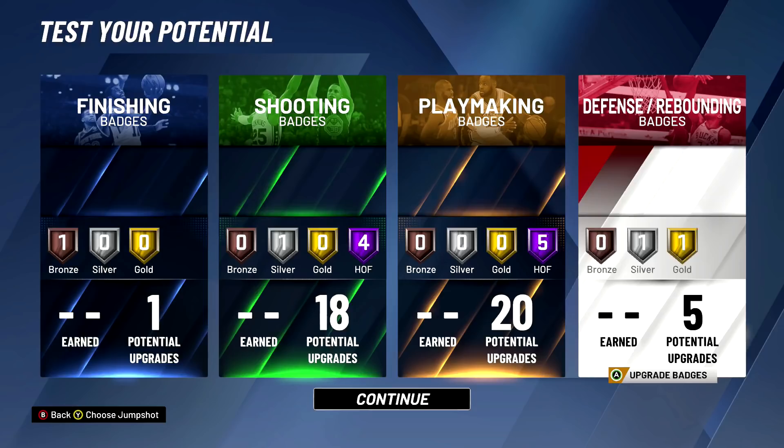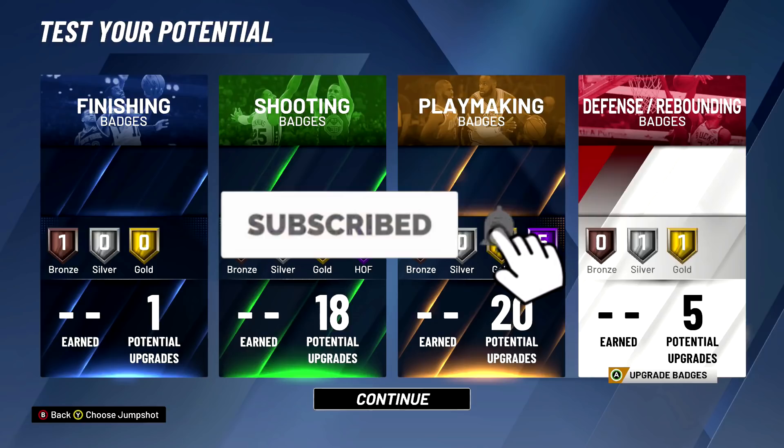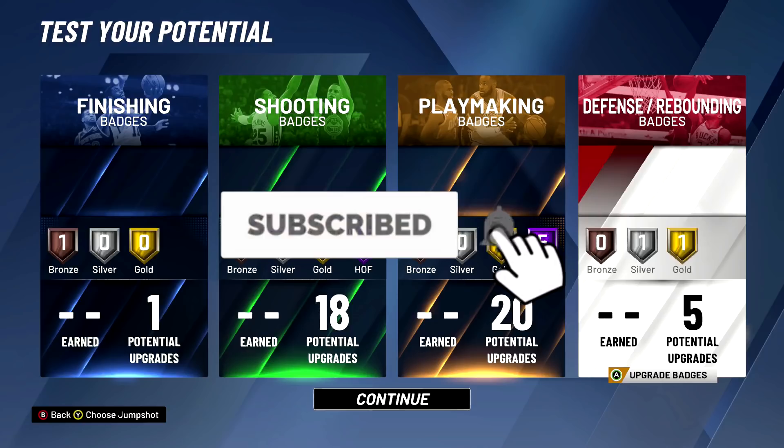That's the badge setup. This is the stretch playmaking demigod build: nine Hall of Fame badges, one gold, two silver, one bronze. I hope you all enjoyed this video - don't forget to drop a like, and if you're new to the channel hit that sub button and bell. I appreciate all the love and support. Let's try to get 500 likes on this video and comment down below if this is the best park build in the game right now. Have a good one guys, peace.